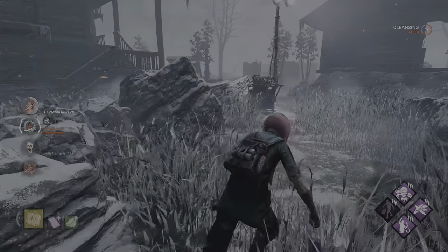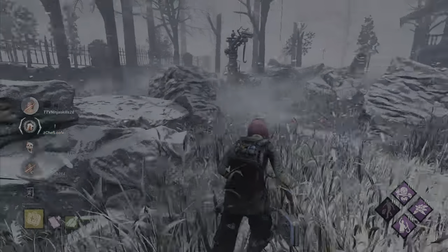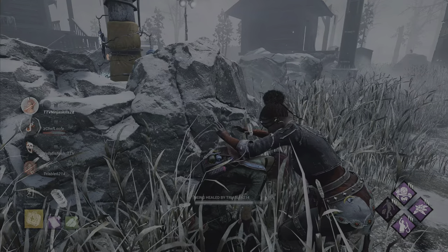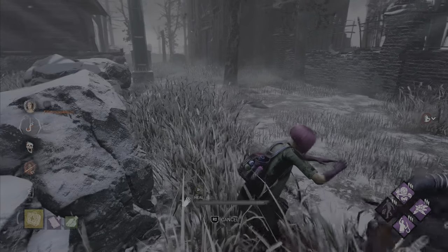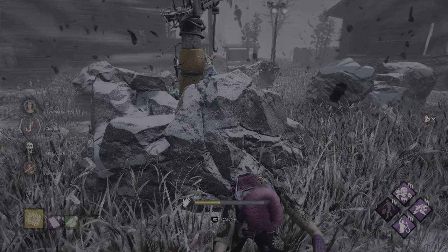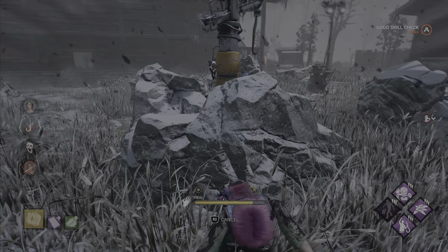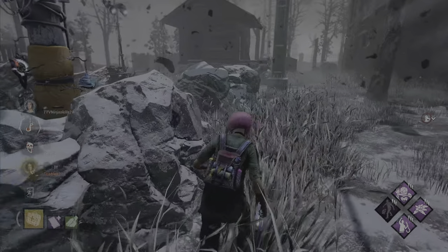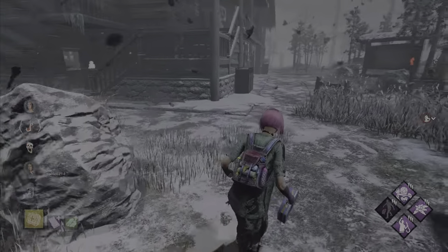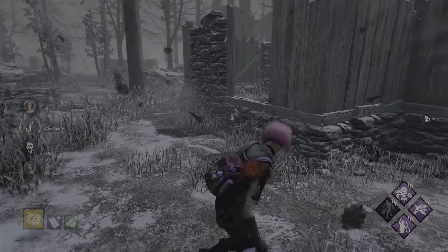Alright, teammates are down. Also No Way Out, so let's wait for that. I'll heal you, don't worry. Okay, we can open gates now. I think I'll make the save — I'll go save Ace. He's already guarding them though, that might be a problem.